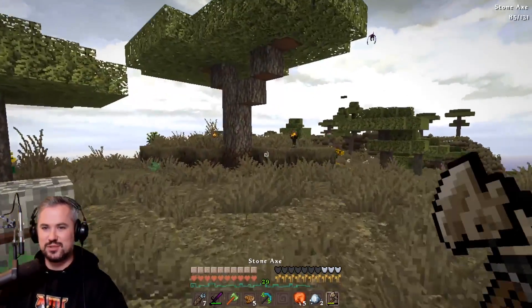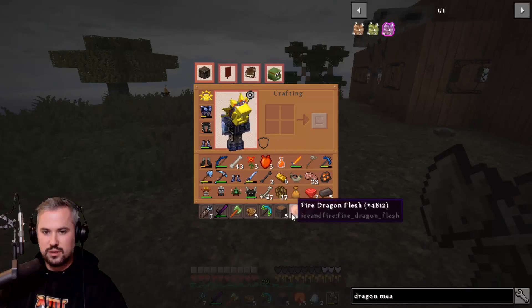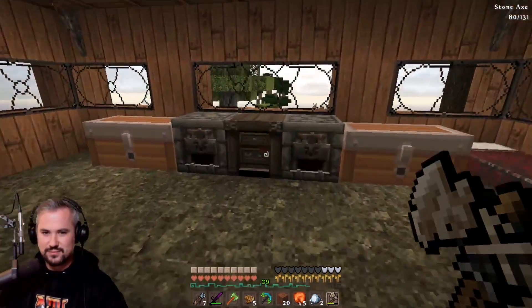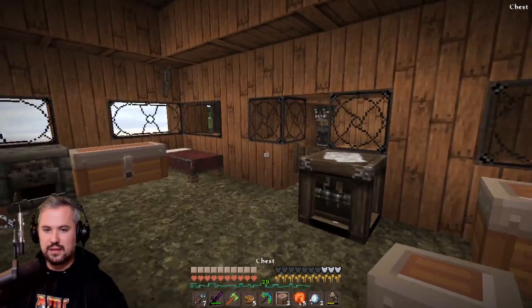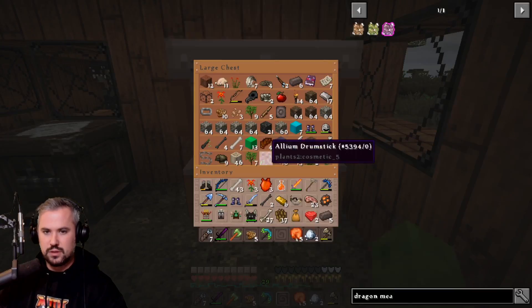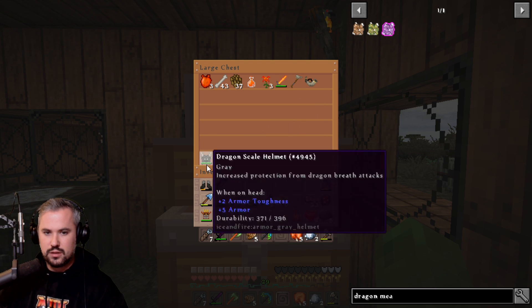First things first, we need a storage room because you've got too many items. I need a lot of chests so I'm gonna get that going. I'll make my own little chest just so I can put some stuff in it while I'm here and bring it home when I leave. I'll start putting some chests here - this is only going to be dragon items.